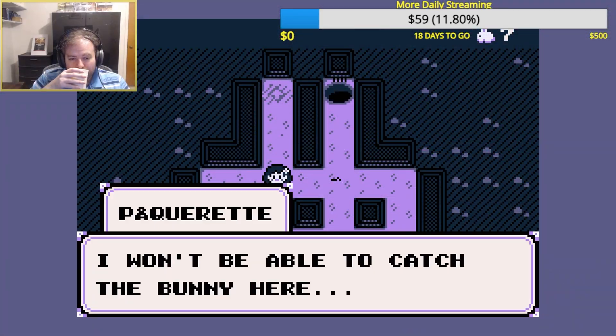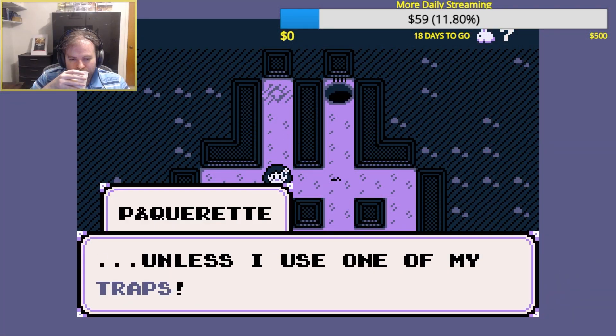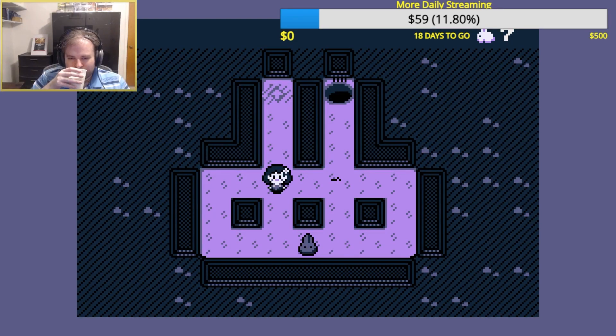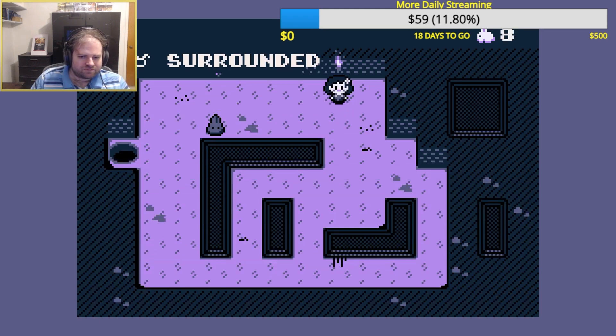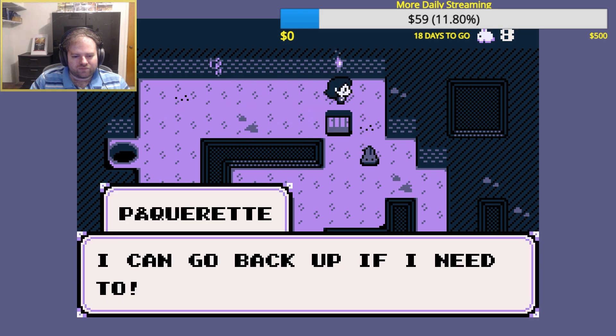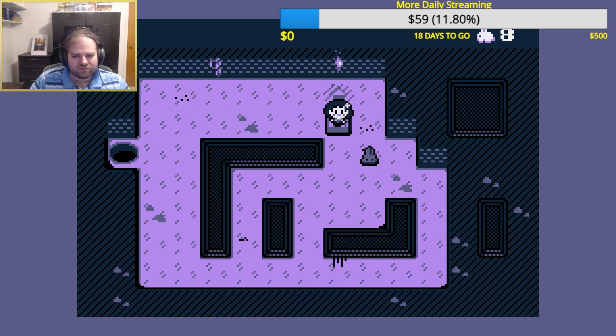And now for a game that may not look as heavy as our last game but is certainly going to be on the challenging side. This is a pathfinding-based puzzle game. You are trying to catch as many cute bunny rabbits as you can, and to do that you must use your puzzle solving skills and pathfinding to lure them into specific spots in order to catch them.